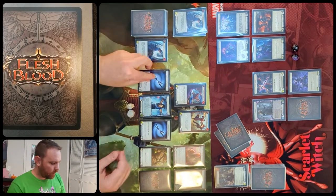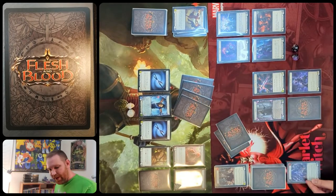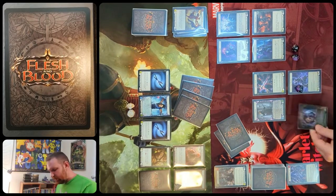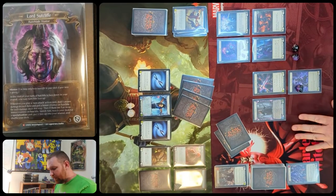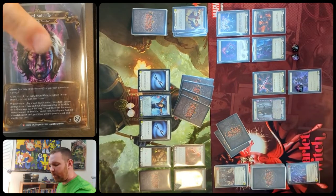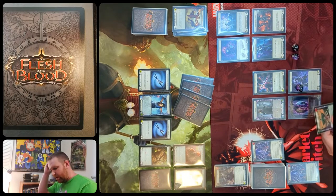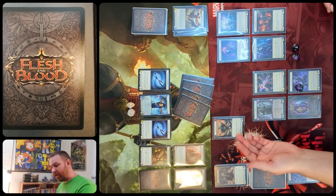Chain starts his turn by triggering the soul shackle, banishing the top card of his deck — a red piercing shadow vise. Chain uses his ability to make another soul shackle token, and also reveals his mentor Lord Sutcliffe, who deals arcane damage to each hero whenever Chain plays a non-attack action card. When three damage has been dealt, Chain gets to search for a specialization card. Chain pitches a blue piercing shadow vise to pay for vexing malice, which has go again because of the soul shackle, attacking for three and dealing two arcane damage.